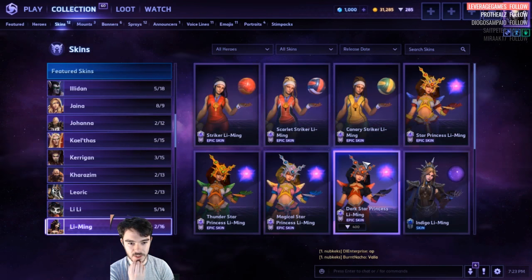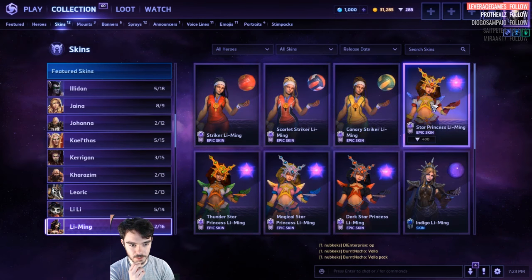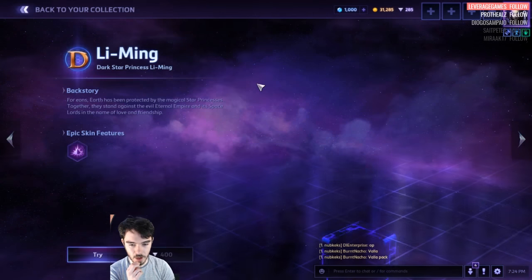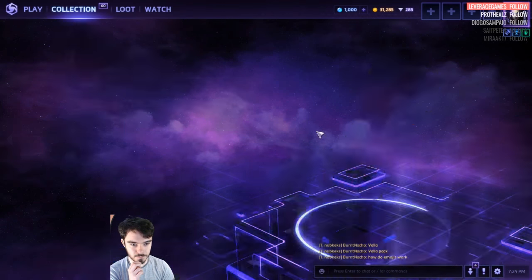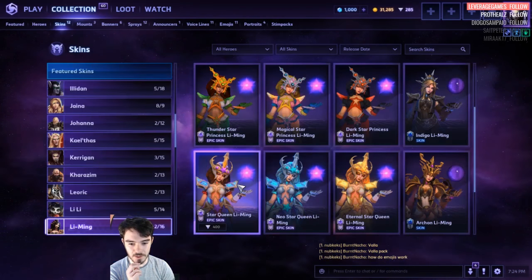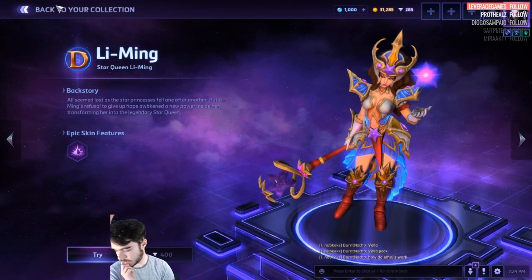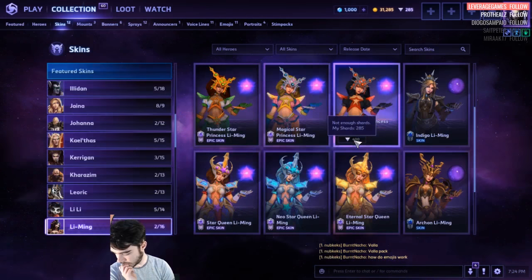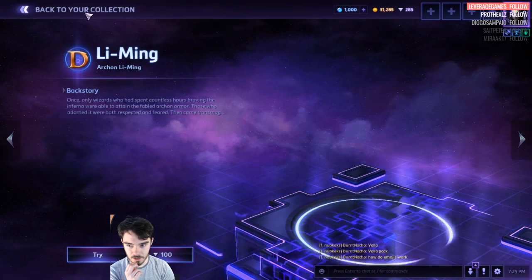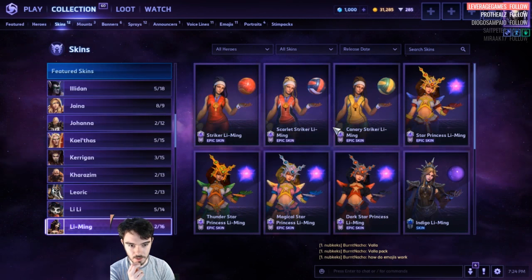Li-Ming has some new skins. It's 400 for the Strikers. The Star Princess is normally 400 each. There's Dark Star Princess — that's new. There's that Indigo Li-Ming, that's cool. Then we've got the Star Queen skin, which is 400 — it's like upgraded Star Princess basically. Archon Li-Ming — that's just her Master Skin.